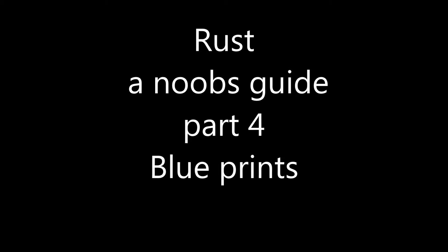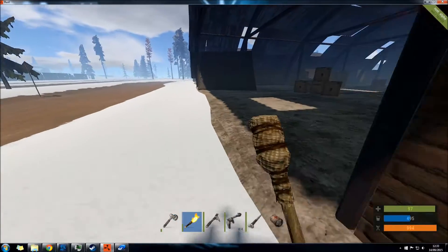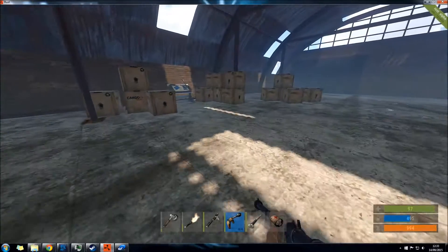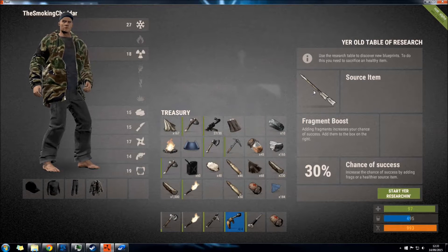Hello and welcome to Rust Anub's Guide Part 4: Blueprints. In this episode I'm going to show you why you need to keep all those blueprint fragments and not convert them into pages, books and libraries. I will leave a link in the description below to what you can get out of them — there was a Reddit post I found — but on with the video.